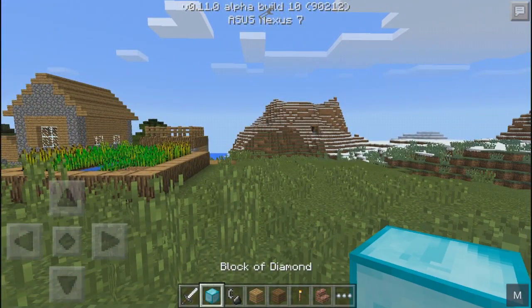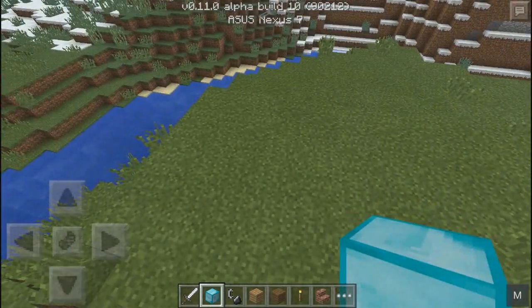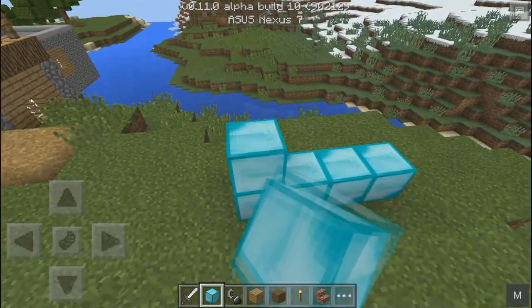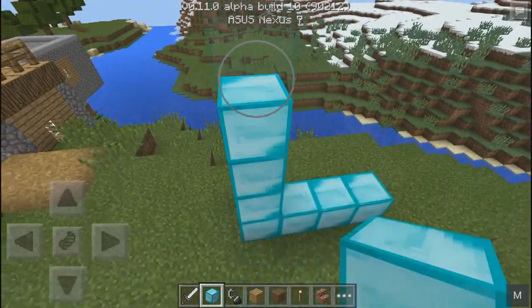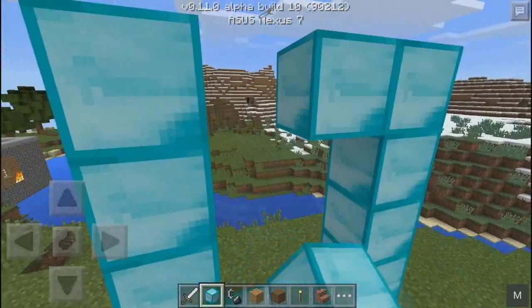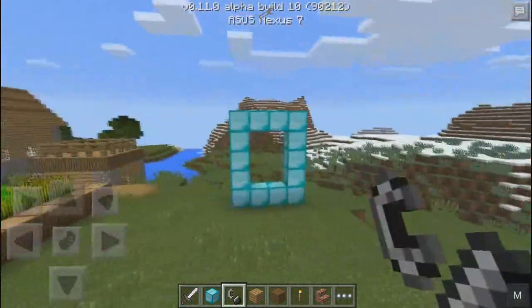All you need is some diamond and some flint and steel. What we're going to do is build the portal — it's going to be like this: one, two, three, four, and then four blocks tall. One, two, three, four, and then repeat that on the other side, and then you can just close it off just like a normal portal, just like the Nether portal.